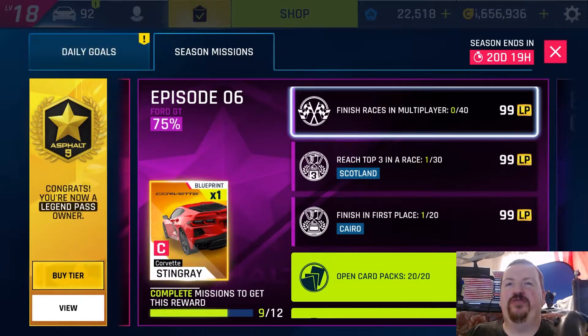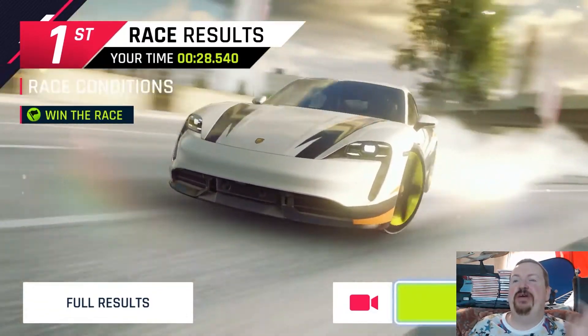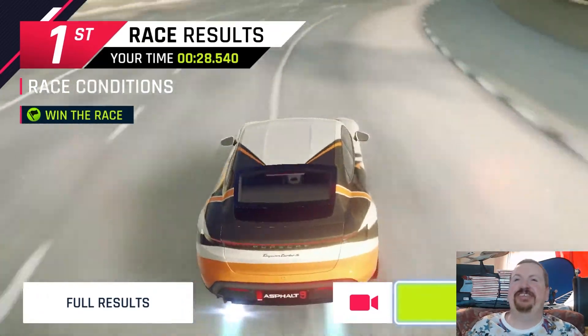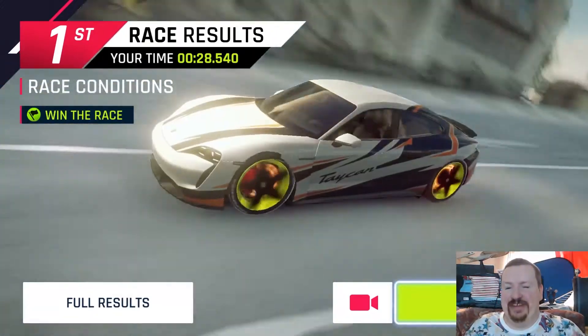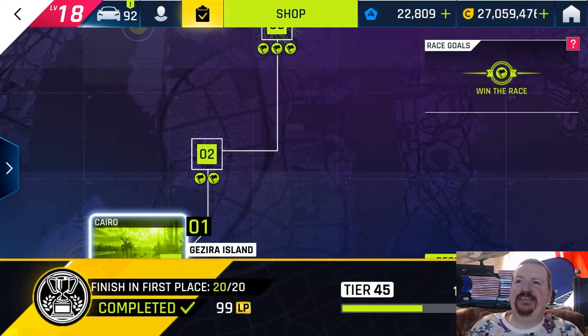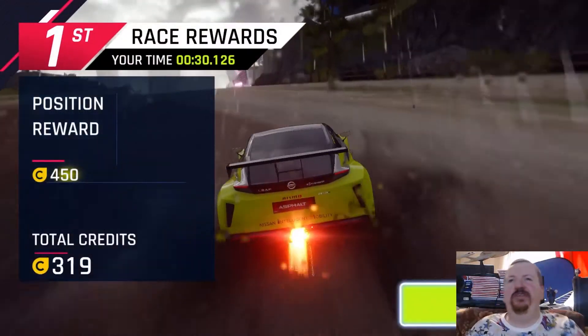Going to hit up those 40 multiplayer races and grind Scotland and Cairo stages hoping to come in the top three or win. That was some pretty cool multiplayer races in that stream — the 40 races are complete, though the game crashed just at the end of the 40th race. Race 20 in Cairo is also shown here, and there's the final win in Scotland using my newly-golded King, of course.